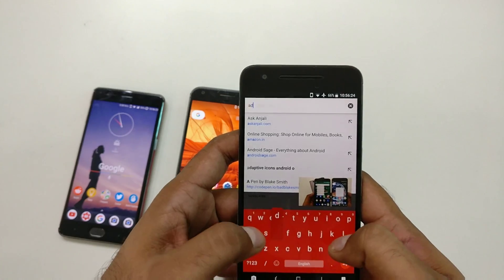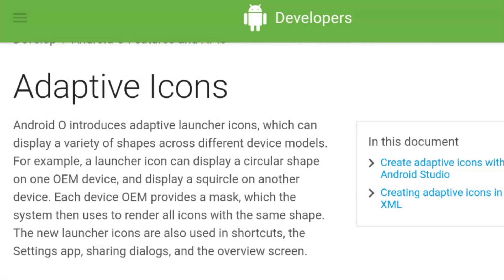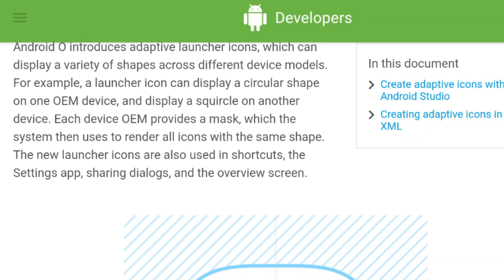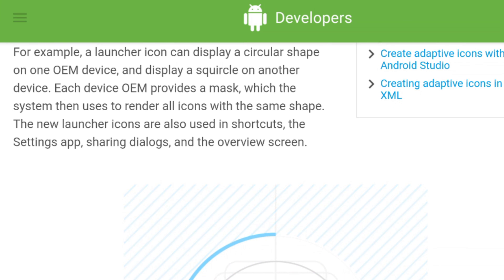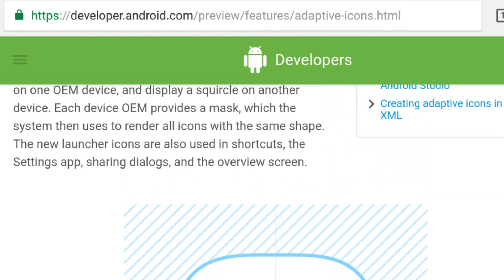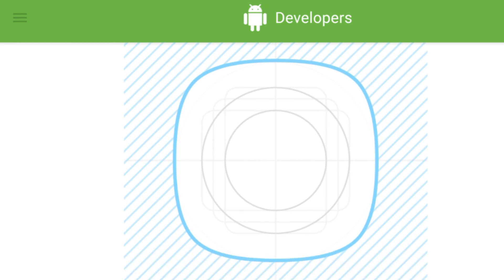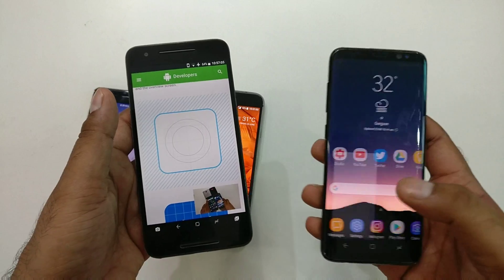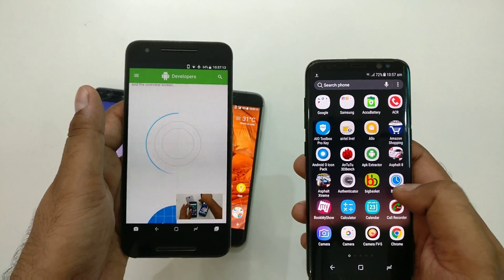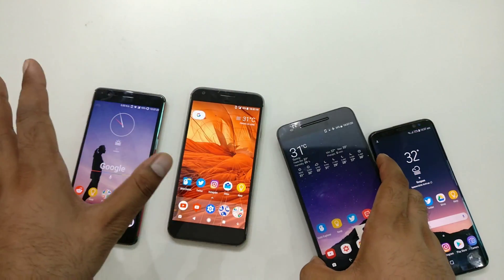There is a unique feature in Android O icon packs — adaptive icons. If you search 'adaptive icons Android O,' you'll see that Android O introduces a single icon that can look different across devices. For example, the launcher icon can display as a circular shape on one OEM device and a square on another. So the same Google Clock icon may look slightly different on a Samsung Galaxy compared to a Pixel.